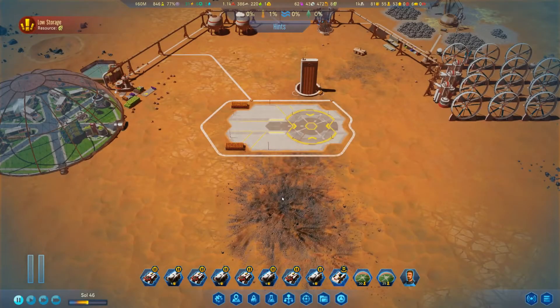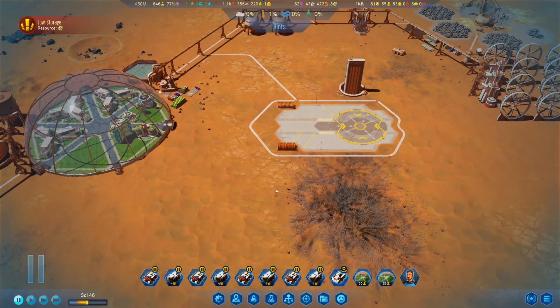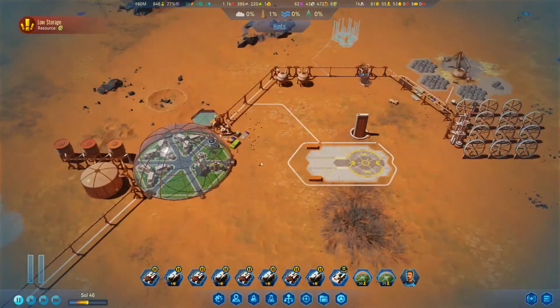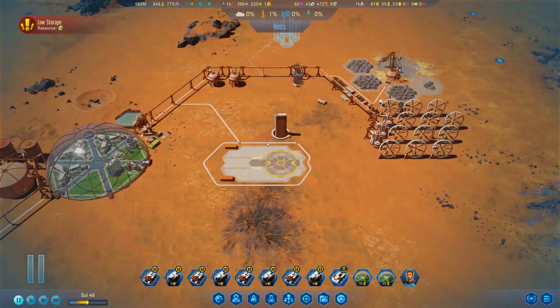Hello and welcome back for another episode of Surviving Mars where today's name of the game is we want to get our production up and running and then we're kind of just gonna deal with some miscellaneous tasks around the base.